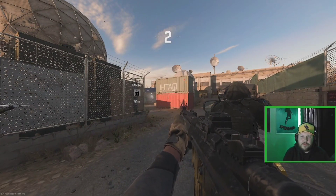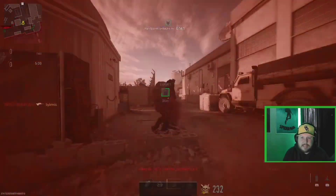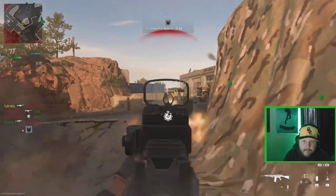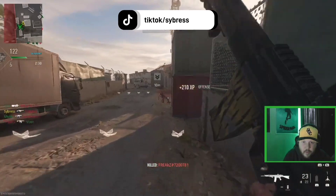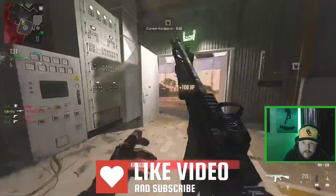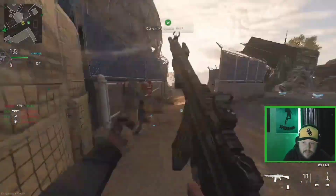Here we go boys. We need three kills without dying three more times, then we have gold camo for the Lockman 762. There's one, come on, two more kills. There's one, we need one more. That man was trying to upload a video and we got gold camo! Let's go, let's go baby!